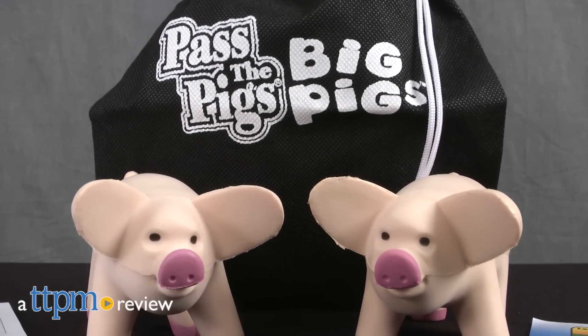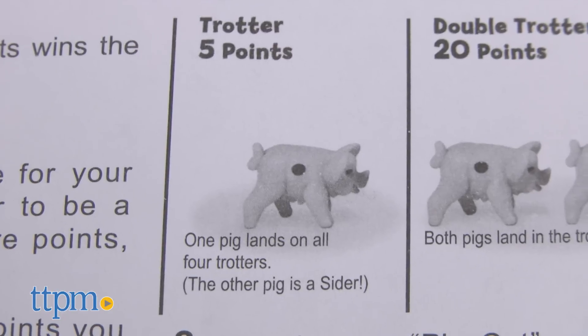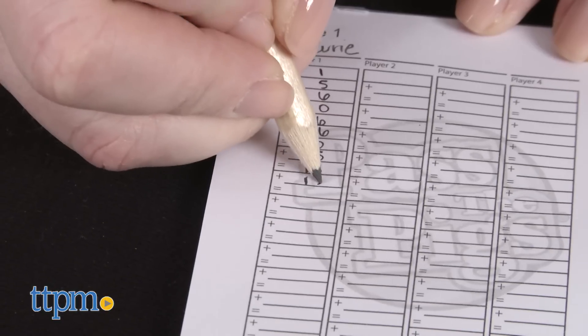You'll go hog wild over this game! Hi, I'm Laurie from TTPM. Pass the Pigs Big Pigs from Winning Moves Games is based on the classic Pass the Pigs party game, and the object of this larger sized version is to throw the two oversized foam pig dice and score as many points in one turn as you can. The first player to score 100 points wins.